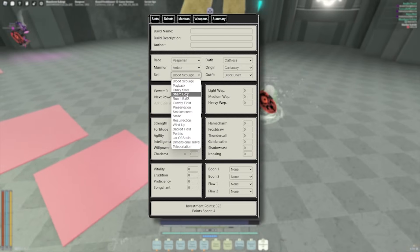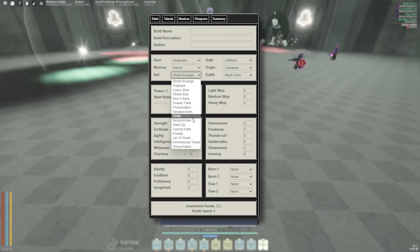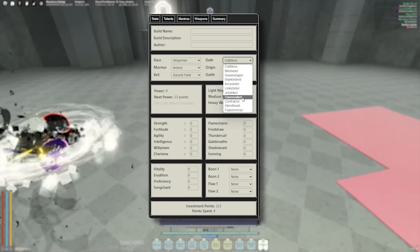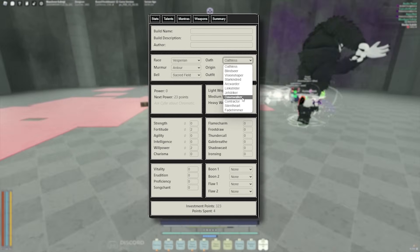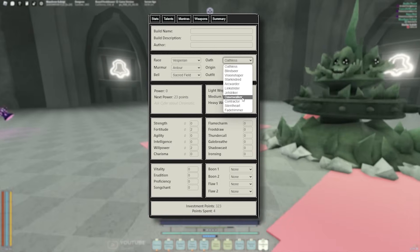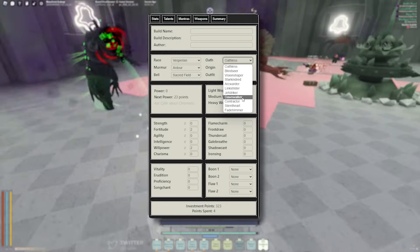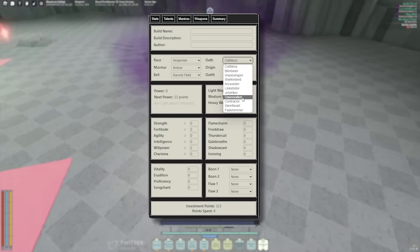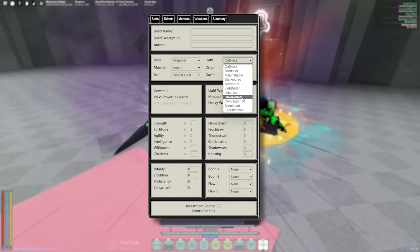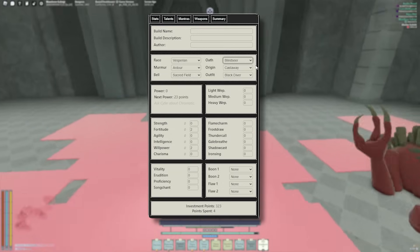For your Bell, I suggest going Sacred Field, but if you can get a Corrupted, run it back — it works just as great. For Ults, you can use Blindseer or Dawnwalker. If you want to do extra damage, go Dawnwalker. If you want to be a little extra support, go Blindseer because you have Mind Soothe. Mind Soothe not only heals a bar, it's very easy to cast and it's fast — it can make anybody survive any situation. For the sake of this video, I'm going to pick Blindseer.